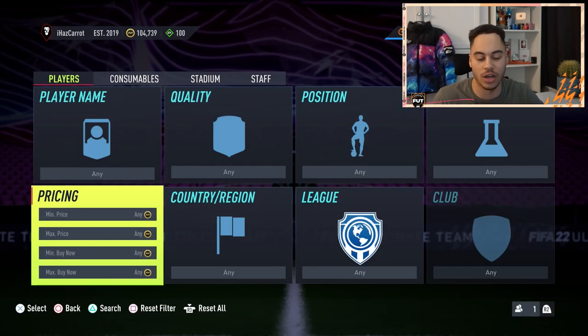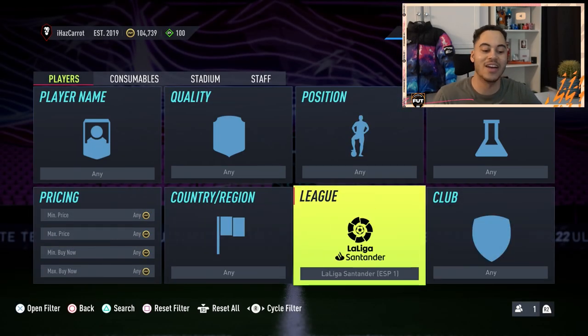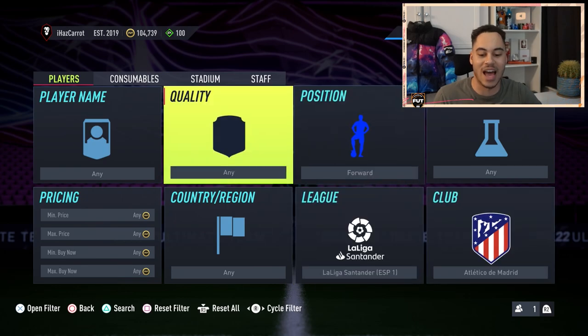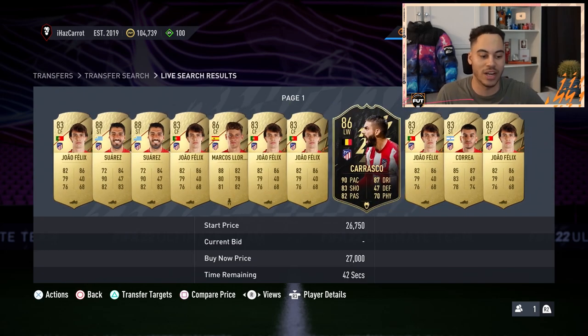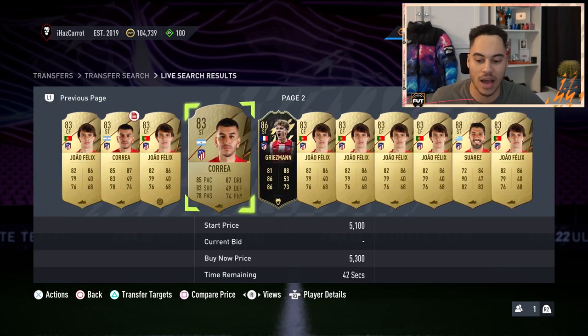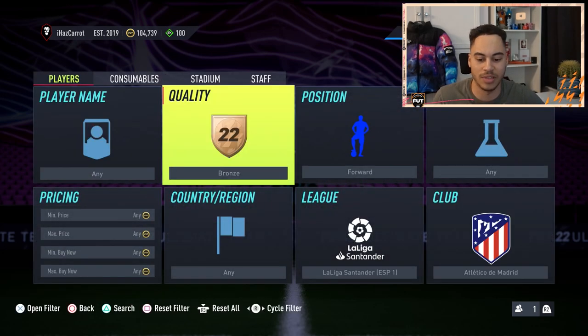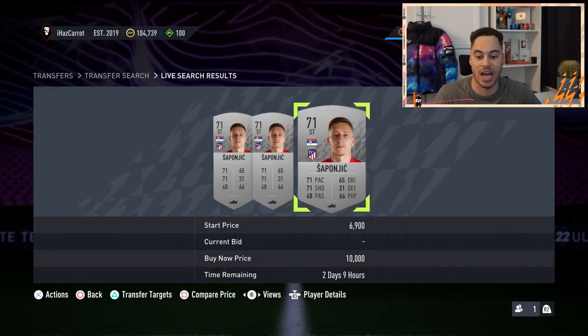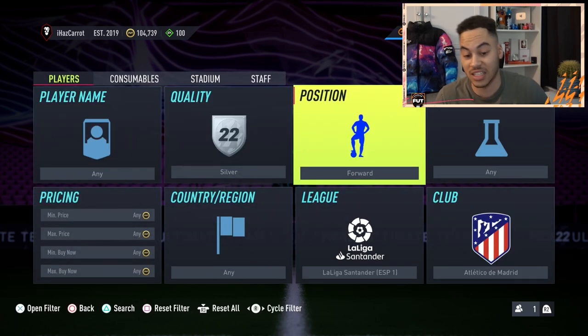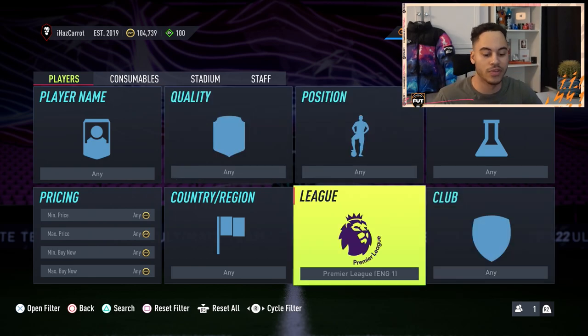If we have a look at the forwards, we can actually pick them up — pretty high-rated cards. We've got Suarez, Lorente, Correa, and then there are even random silvers and bronze cards which are price-fixed. You can see this guy's going for 10k right now, which is pretty ridiculous. You can search silvers or bronzes — those won't get listed frequently, but a lot of the time those cards are price-fixed and will get listed for minimum, so you can make a profit.